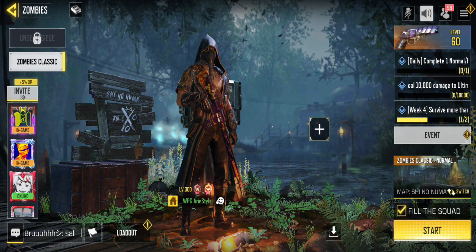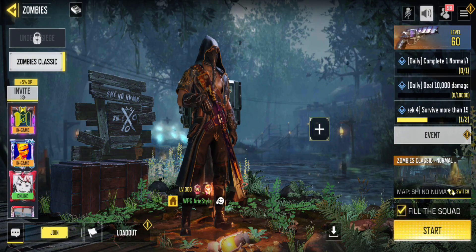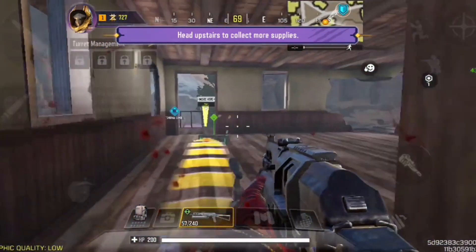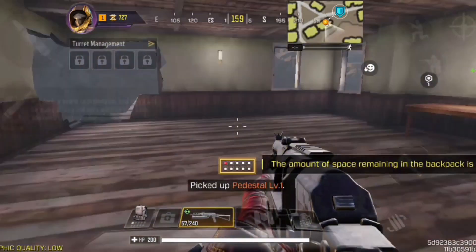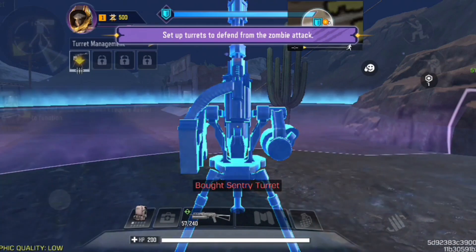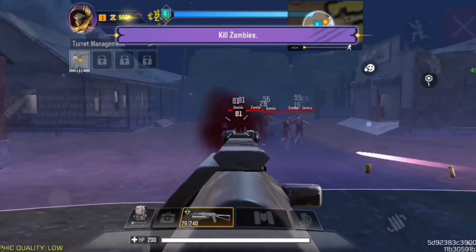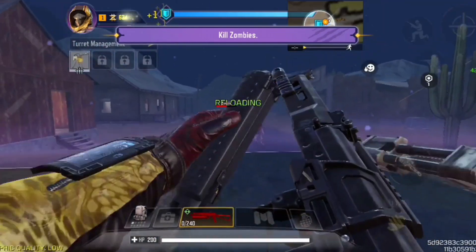I'll let you know the release date in just a moment, but first let's go over how to play Undead Siege. It's part of COD Mobile's zombie mode, and the main goal is to work together with your team to defend a nuclear warhead from waves of zombies. You do this by using better weapons, building barricades, collecting resources, and using perks and power-ups that you find on the map. There are also side missions you can complete to earn extra points for upgrading turret defenses.